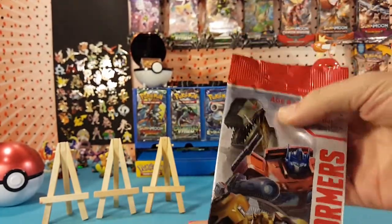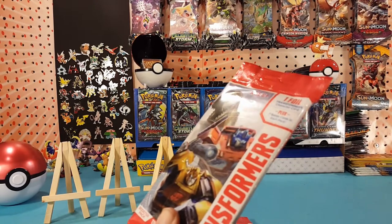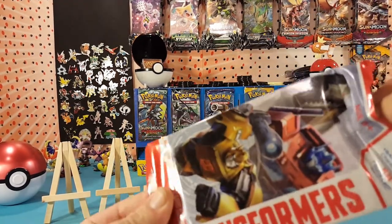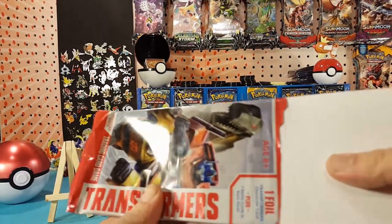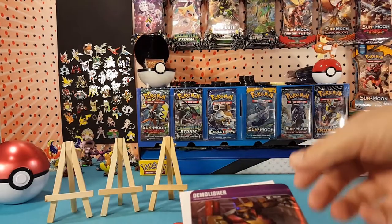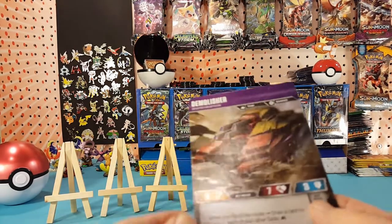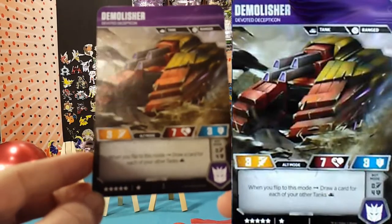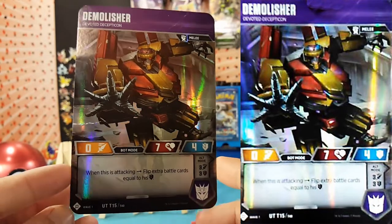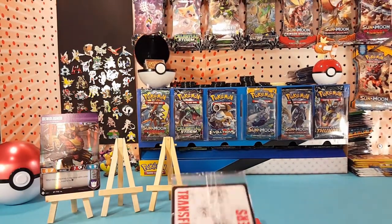These are larger cards than what I'm used to opening, but I'm sure they serve a purpose for being big. There's some cardboard packing in here to keep the cards safe — let's get rid of that. Looks like this card was not kept safe; there's a big crease on it. We have Demolisher, so our first Decepticon — a very cool looking card, unfortunately it was bent up.